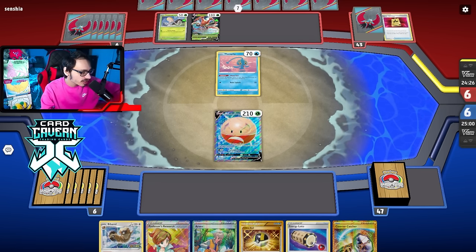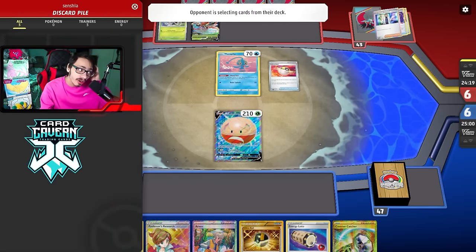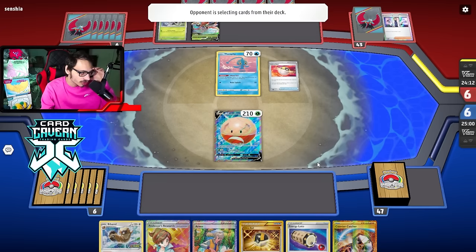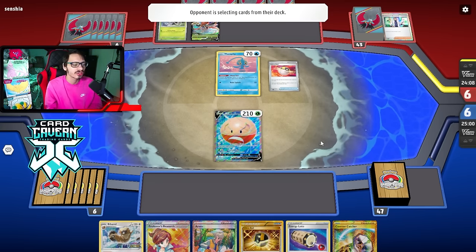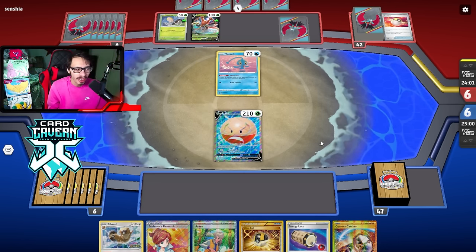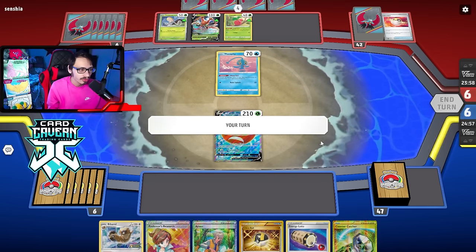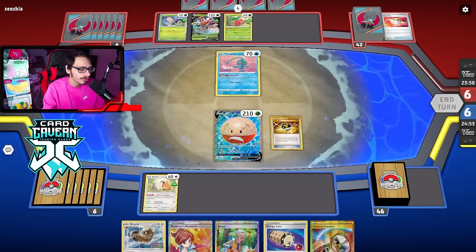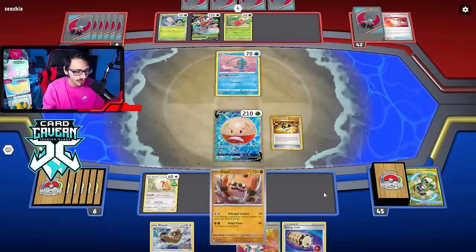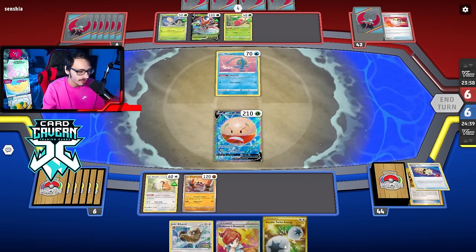I'm not sure about this matchup — it could be a little bit trickier. We don't really hit for weakness on anything. We're not hitting for Grass or Fighting weakness. But we do have beat sticks, that could be good enough. Our hand is kind of mid. We're going to have to research into something good. I think I'm just going to research. I'm not really super threatened at the moment. We can draw off Bidoof. I'm just going to do the research — it's fine.